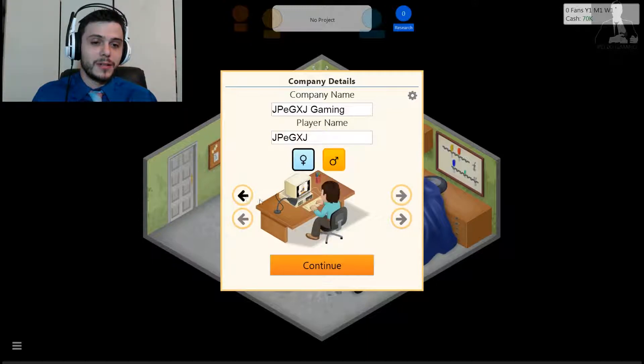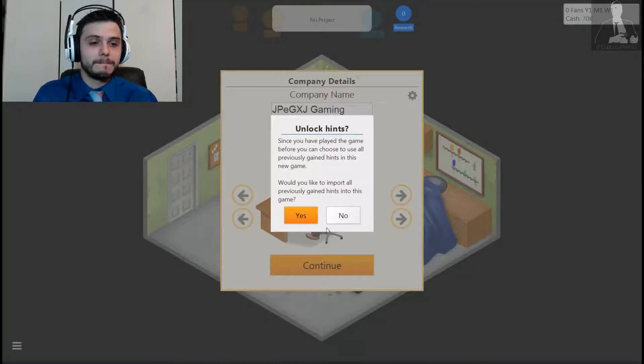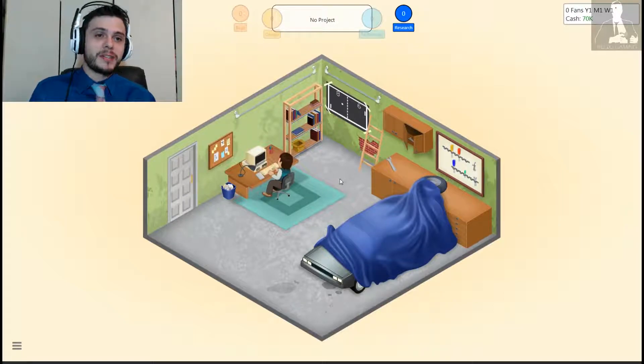Let's go ahead and go for there — bam — and a nice little sweater vest, got it, perfect. No hints. I have played it a few times, so let's just do this.